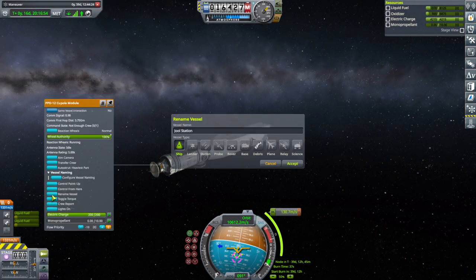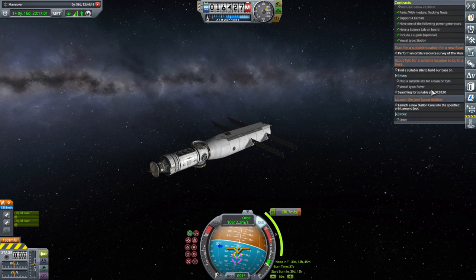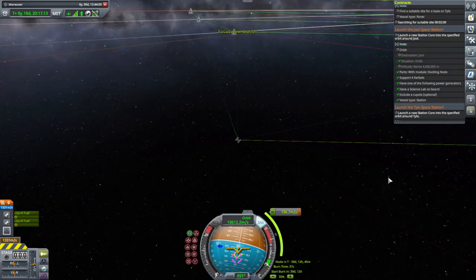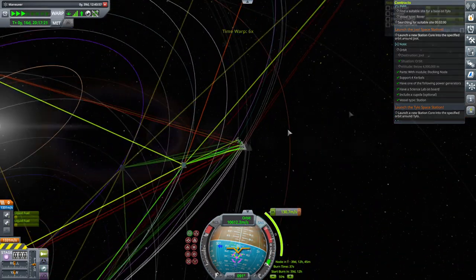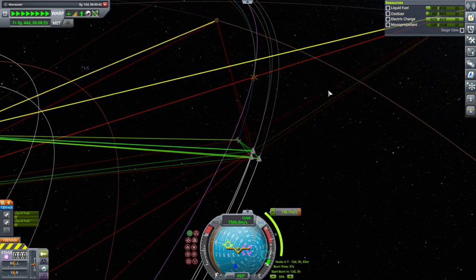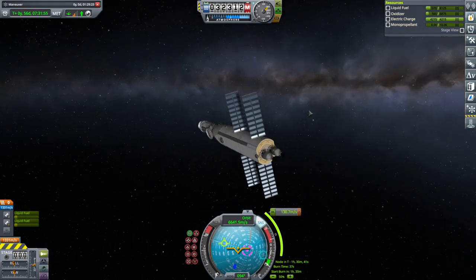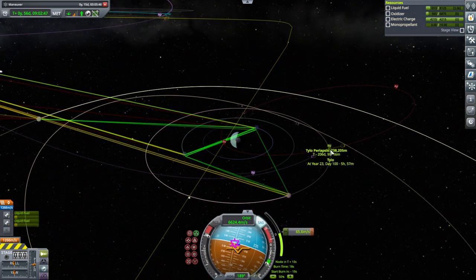This is the Joule station. We might as well label it station. I think it says it supports four Kerbals, so that's okay. Maybe you have to turn back to it for it to really read it properly. This is just a mid-course adjustment. We do not have a whole lot of delta-V on this, which is why it was good to add more liquid fuel to the Paul station. 1,300 meters per second is not a lot.